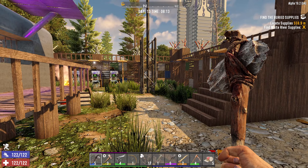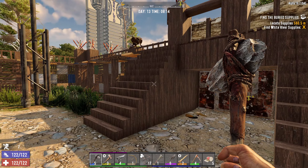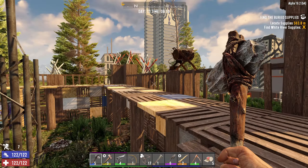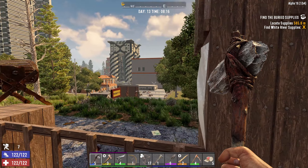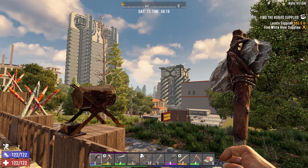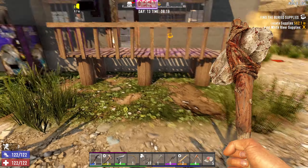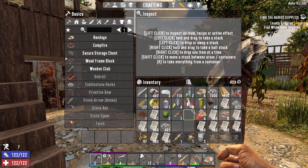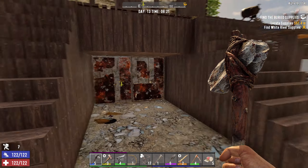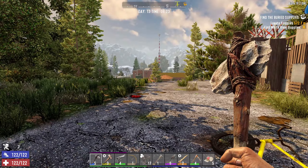Hi guys, welcome back to 28 Loons Later, starting Day 13 — I hope it's a lucky Day 13, but we'll see. We're at the traders, the second trader in the city. We just finished clearing out numerous floors of the Cracker Book headquarters and selling a lot of it off to this guy — a lot of the paper. He wouldn't take all of it, so we still got a bit of a backorder of paper to sell.